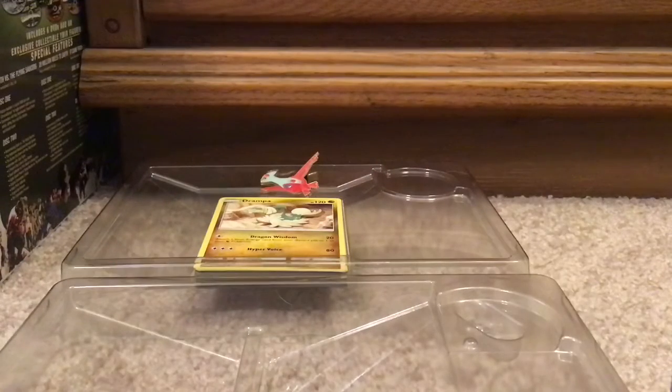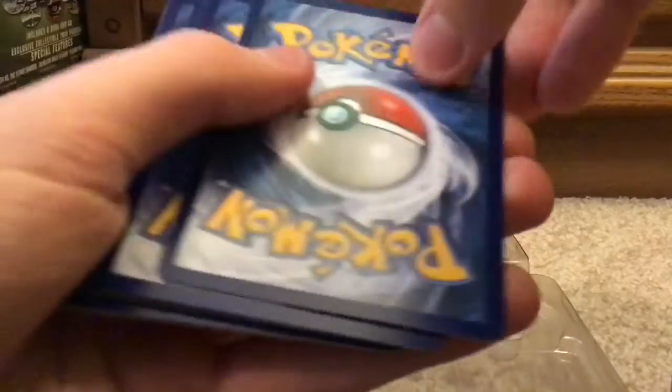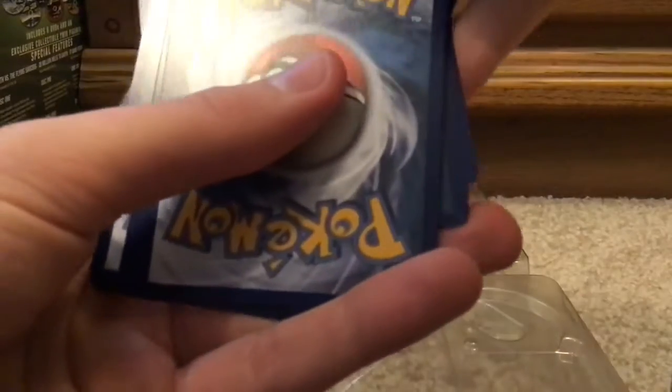And now we're on to our good friend — Charizard. Now that we've got that one out of the way, we can look at the code card. There you go. And now we take four from the back: one, two, three, four. Those four go in front. And now we look at the cards.